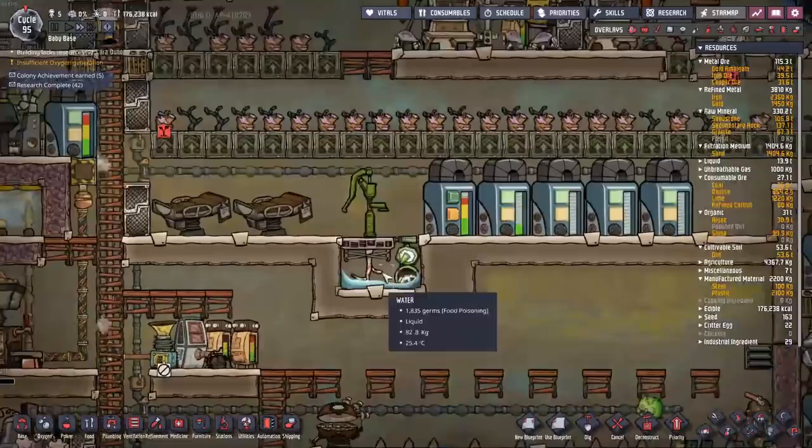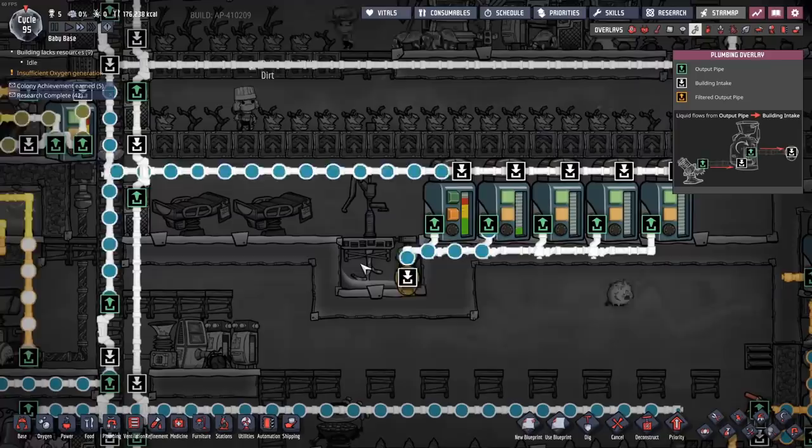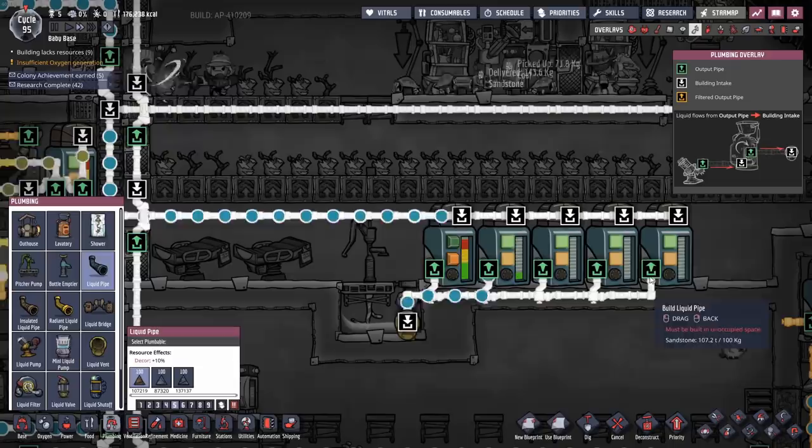We'll skip forward a bit so you can see exactly what I'm planning. Here we have our little pump setup — it's very simplistic. We just have an automation wire going from a hydro sensor down to this liquid vent. All the clean water we're just going to store in these tanks, and if we need any we'll just siphon it out of there. Done.